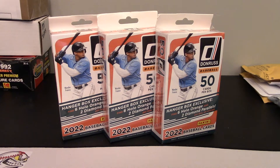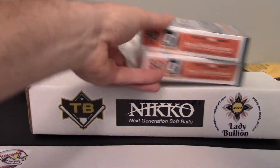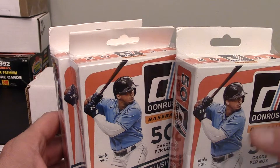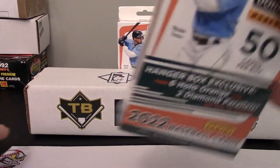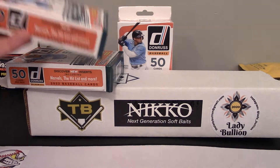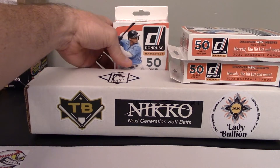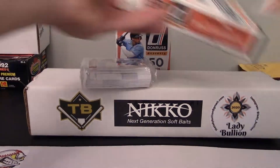I'll preface this by saying I put in one of my last Donruss videos that I was intent on getting a blaster box, or basically some fat packs, because I was wanting the purple parallels. We're actually going to save that box right there for a future video. I went to several different places and could not find this product — not a blaster, not fat packs, nothing. Went to Barnes & Noble and they had three more of these dug out of their archive. I only intended on buying two, but because there were three I thought, you know what, let's get it — because these may not finish me off like I hope.